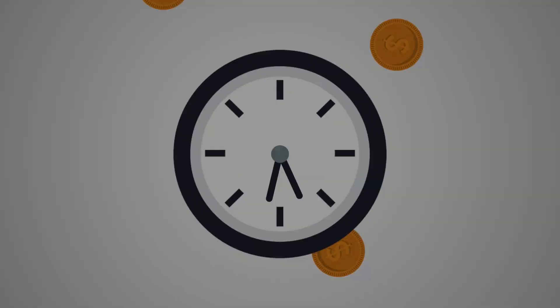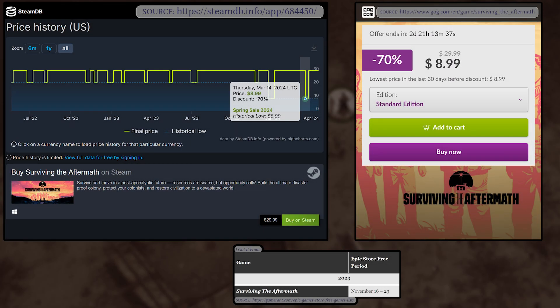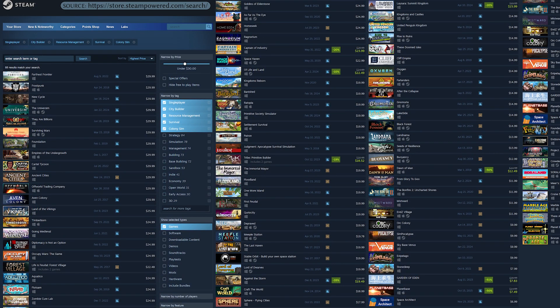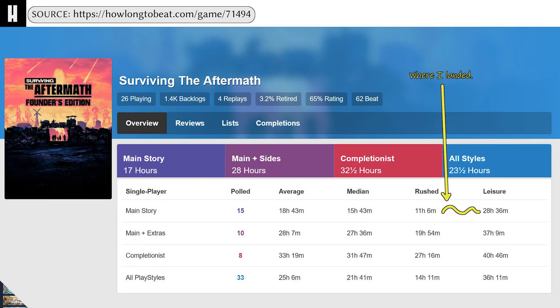Normally it's about $30 and about $9 on sale. I think that $30 is too much, considering there are many games out there which are similar or better for around the same or less. $9 seems okay. It takes about 21 hours to beat — at least, that's how long I took. Your own mileage can vary widely either way.